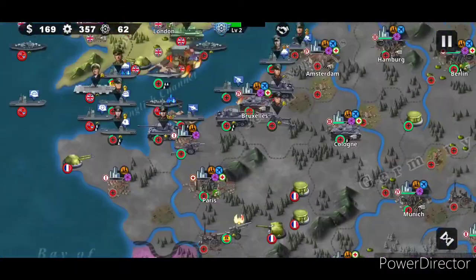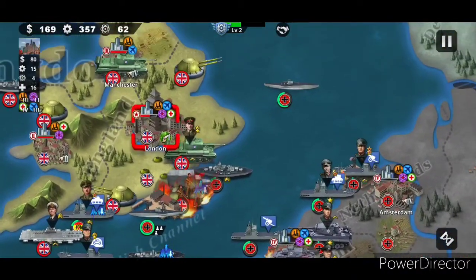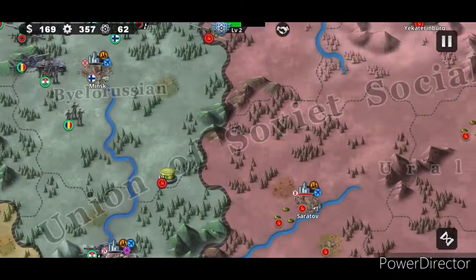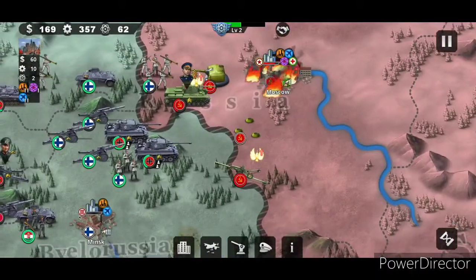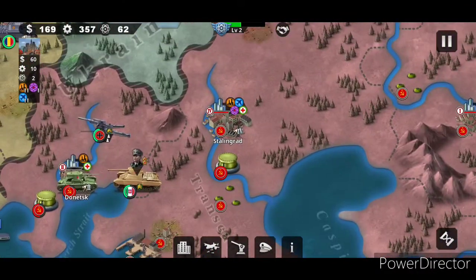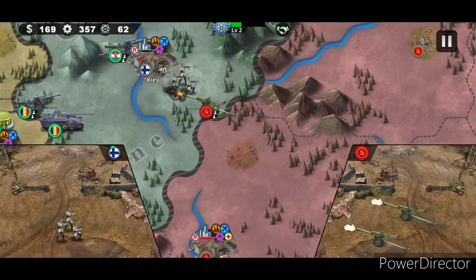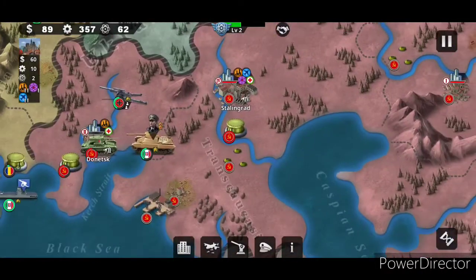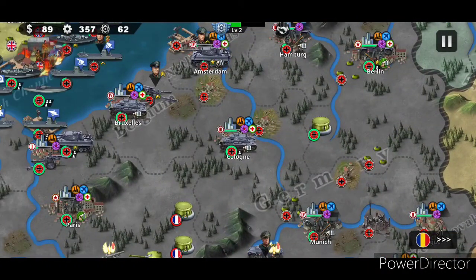We can't let Norway take over anything - that would end badly. London's currently taking damage, which is good. We're currently advancing onto Moscow, which is very good. I'm just going to let the generals down here do their thing and then parachute in whenever I feel like taking something.